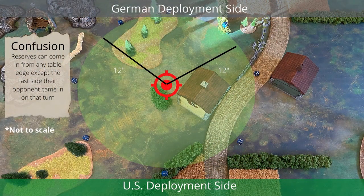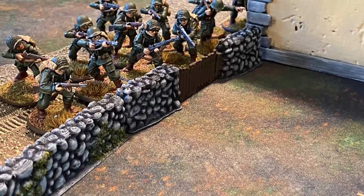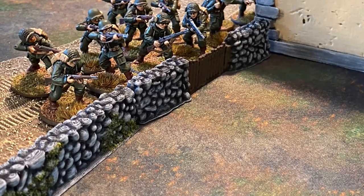Today's mission is Manhunt. The U.S. forces will deploy half of their forces rounded down within 12 inches of the center of the battlefield. The rest will come in reserves. The attacking Germans will nominate half of their forces rounded up to deploy on their table edge as the first wave; the rest come in reserve. The Germans are attempting to capture the highest-ranking officer on the battlefield — the U.S. second lieutenant — and will need to successfully assault this unit in close quarters and destroy it.